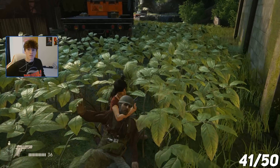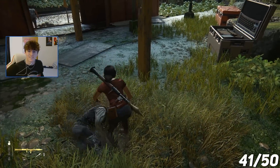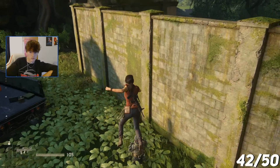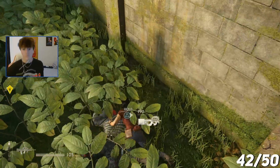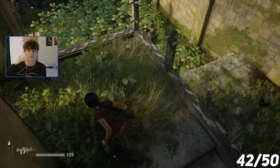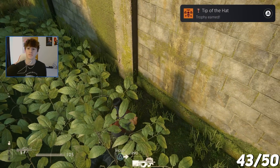For this trophy, I had to stealth takedown 15 enemies in a row, so I loaded up the helicopter encounter and did just that. Another trophy wanted me to stealth takedown 10 of these armored enemies by ripping their helmets off, but the pounce tactic works just as well. Tip of the Hat — stealth takedown 10 armored enemies without being detected.